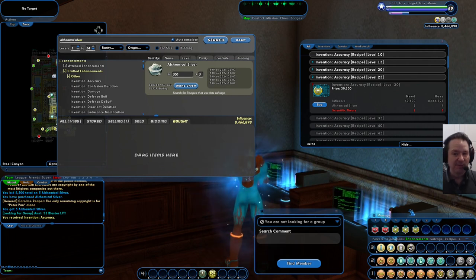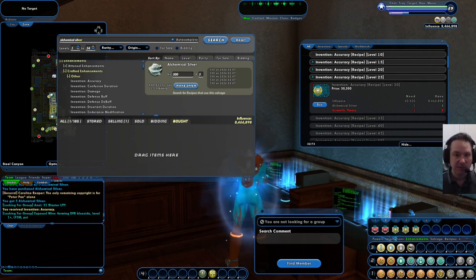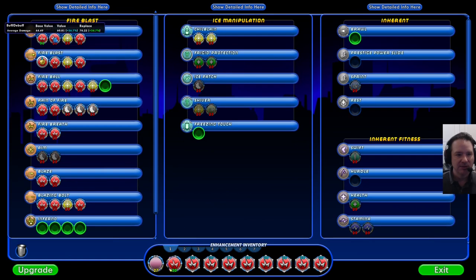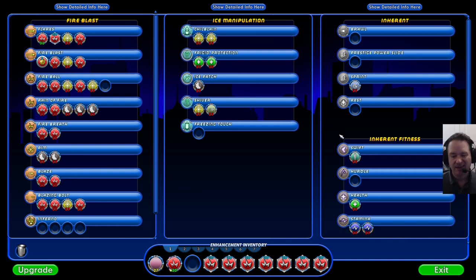You might be able to sell some of these on the auction house for a little bit of profit - I don't think there's a lot of margin there, but you can do that. We will be doing another video shortly on how to make money on the auction house with recipes. Now I go into my character sheet and drag those IOs over - I'll drag this over to Flares for example. You can see it says level 30 and it's shown in blue at the top, meaning it's never going to go bad. I can be at level 50 and this will still give me the same 34 percent.